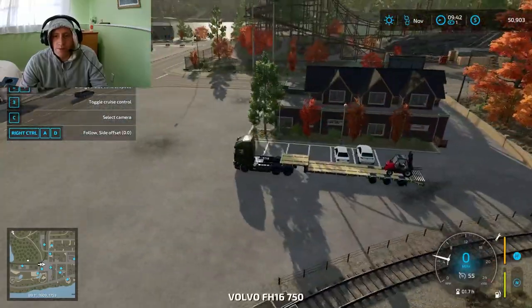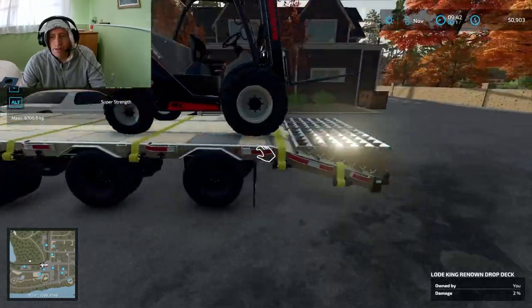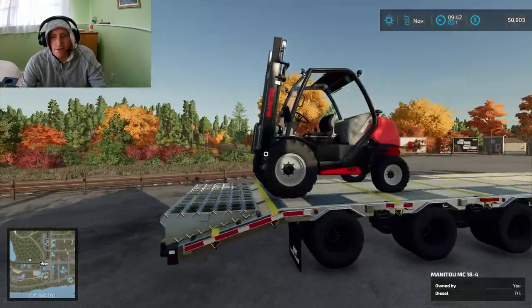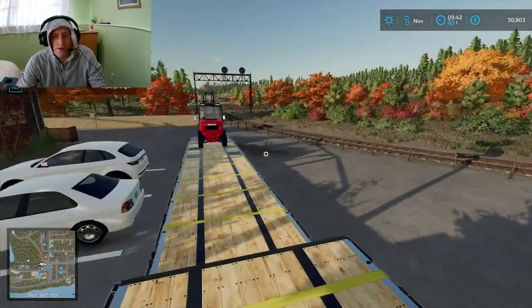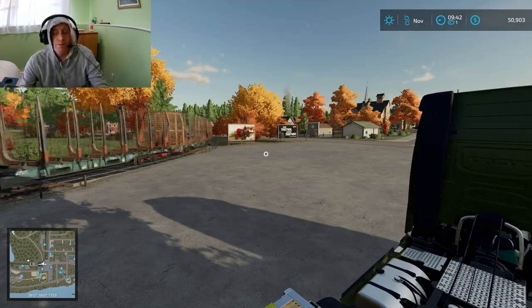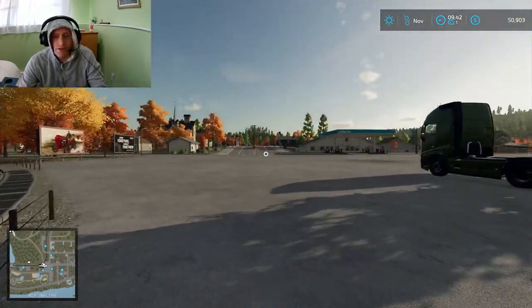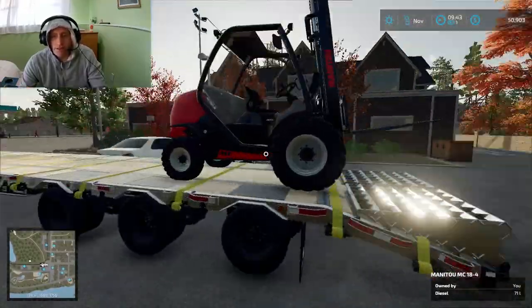I also bought this truck - you guys saw that I had this trailer. I bought this guy right here. There was another one of these on the map that we did not own, but I parked it up by the sawmill because I felt like I needed it there. As I started having more production with more businesses, I realized I probably really need one with me at all times. Right now our little forklift is on the back of the truck so we can easily move objects around.